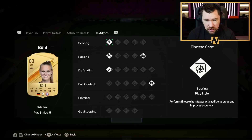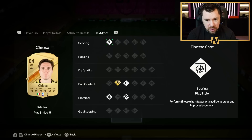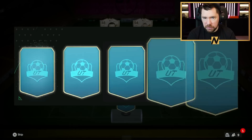Griffo has some very good play styles — Traveller on Griffo. Remember him from the old RTG days when he had a left back card? It was great. I'm going to go with Griffo, we're going with that Whipped Pass. We're going wing cross head boys — wing cross head! Center midfielder number one.